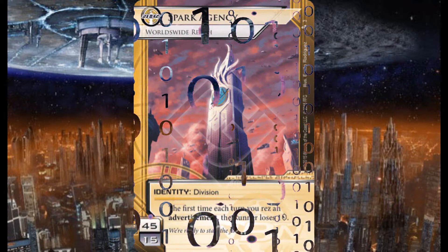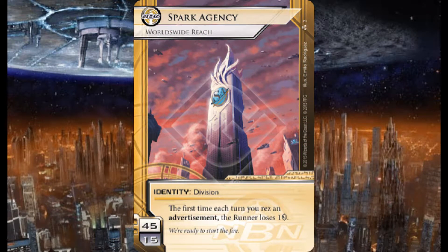We are using the Spark Agency: Worldwide Reach Division identity for NBN — 45 minimum card deck, 15 influence. The first time each turn you rez an advertisement, the runner loses a credit. "We are ready to start the fire" is the flavor text on this particular one. The Spark Agency — tasty.